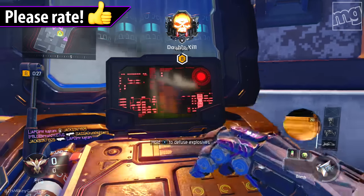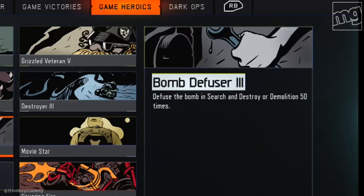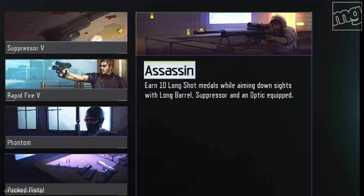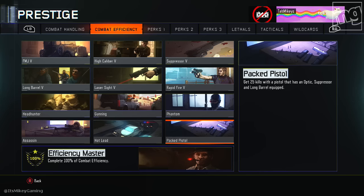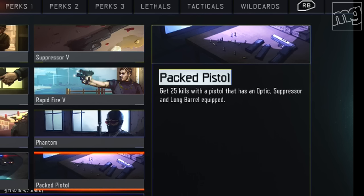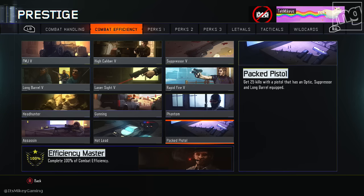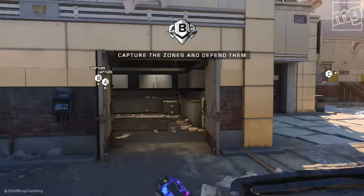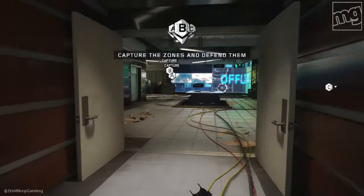Hey it's Mikey and we're going over a few challenges today. Bomb Diffuser: diffuse the bomb in Search and Destroy or Demolition 50 times. Assassin: earn 10 longshot medals while aiming down the sights with long barrel, suppressor, and an optic equipped. And while you're going for Assassin, you may as well go for Packed Pistol where you get 25 kills with a pistol that has an optic, suppressor, and long barrel equipped. If you complete all the combat efficiency challenges it gives you this animated smoking man type, and you get 5000 XP with that, so it's worth going for. Pretty simple challenges, so let's get into the easy challenges first.